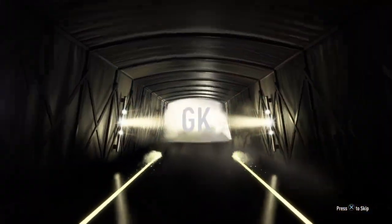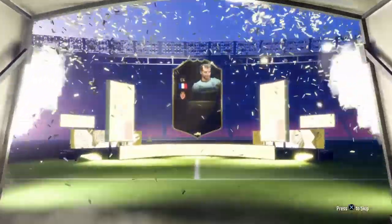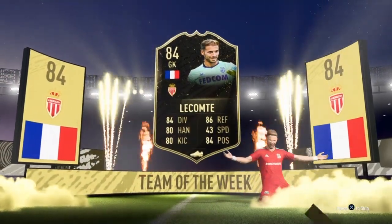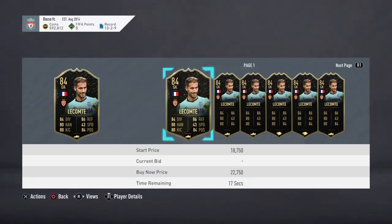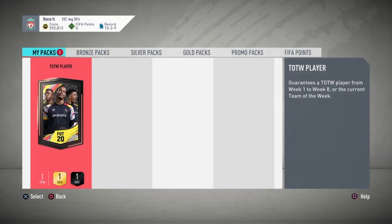So we got France, a goalkeeper, and that is 80 rated - a good walkout, which is very nice. It slides in, so that is very nice indeed - a lovely walkout right there. Good start, 20k, made our money back if we wanted to buy it off the market. And then the last one - what are we gonna get in this pack?